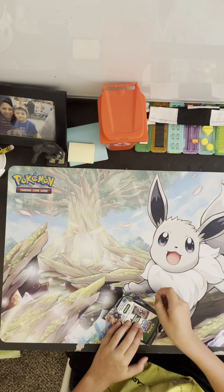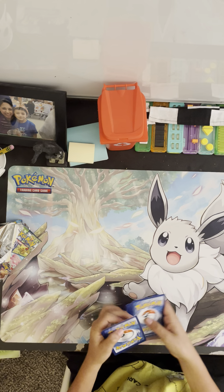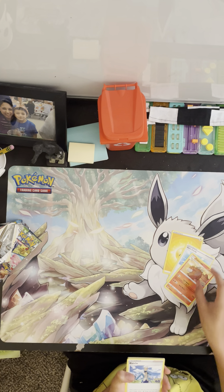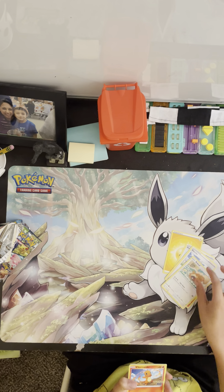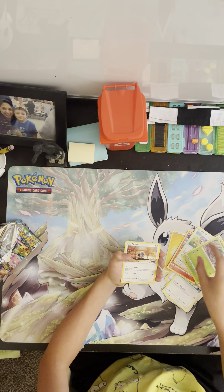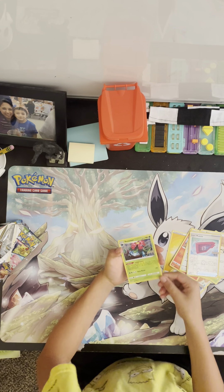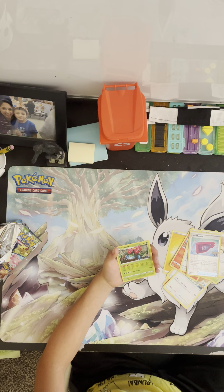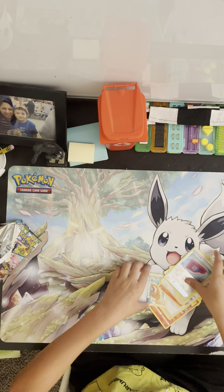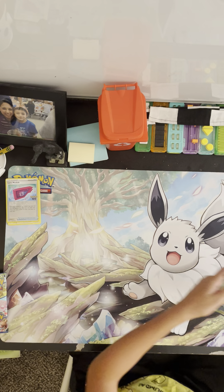Oh, this is cool. Charmander, Charmander. Acorn, Bulbasaur, Bulbasaur, Pidgey. Venusaur, Venusaur — wait, that's not real! Oh my god, that's awesome! Okay, good start. That's a good start. Now we're going on to the second pack.